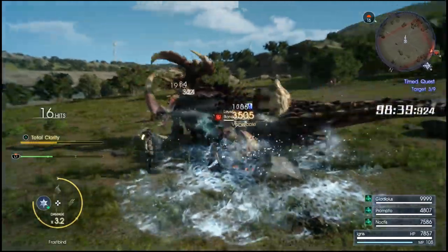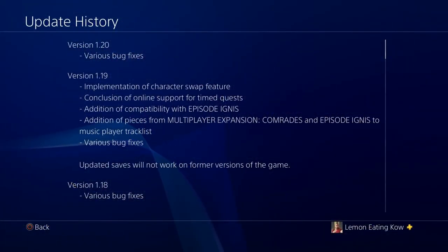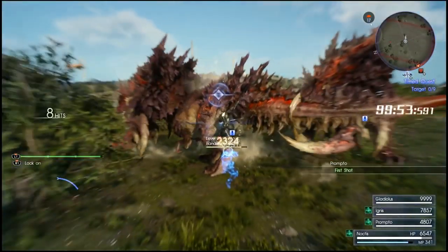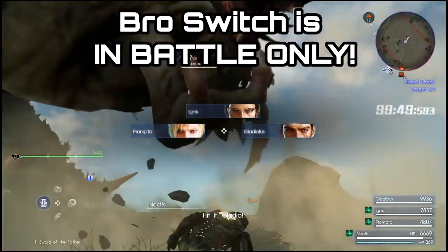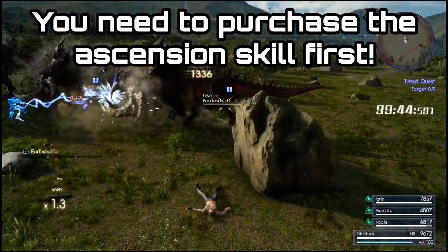Let's take a look at what was actually changed in version 1.19. There was the implementation of the character swap feature, which I've kind of dubbed the bro switch patch. This lets you switch bros in the middle of battle — not during free roam, but in the middle of battle you can switch to the different bros. The thing is, you have to actually unlock this skill first.